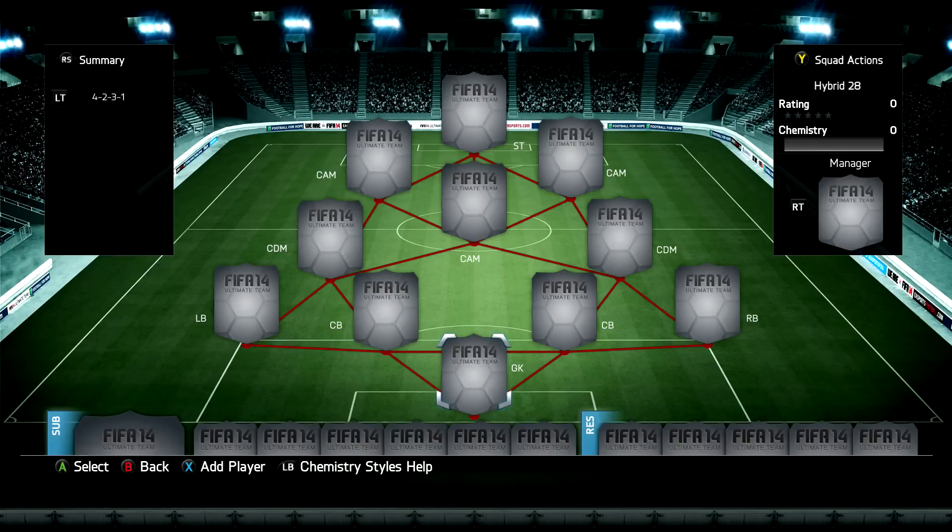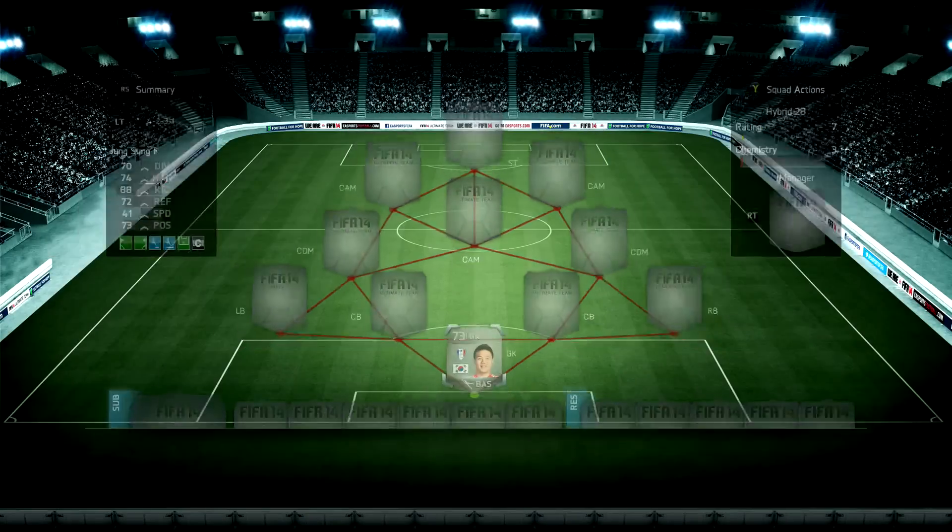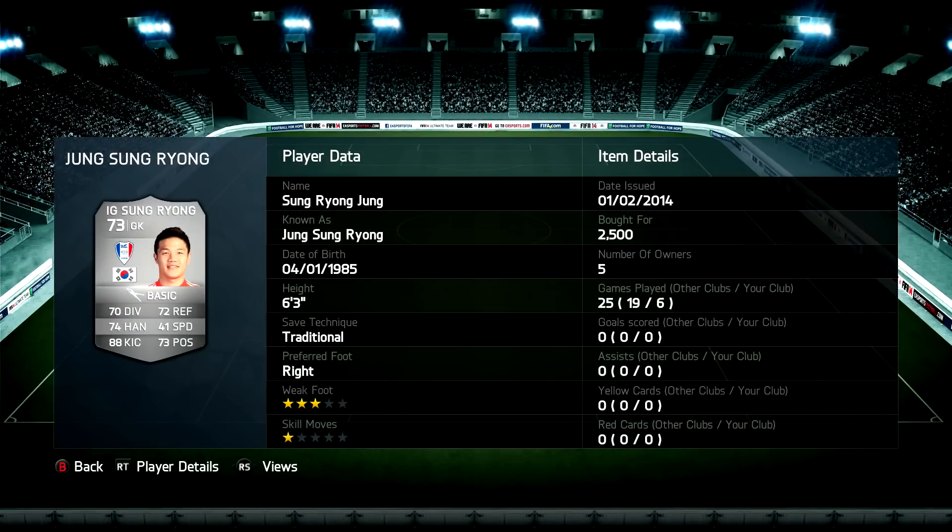Getting into the squad — in goal we have Sung Raeong Jung, a Korean goalkeeper from the K League with pretty average stats to be honest. Coming up against players with good shooting can be very tough for him, but he is needed in this team for chemistry reasons.